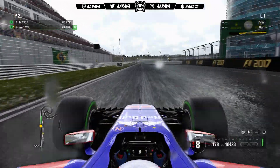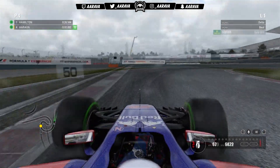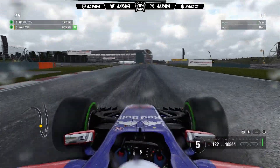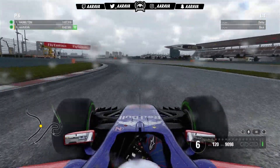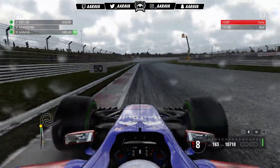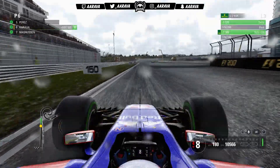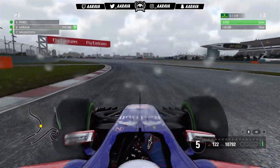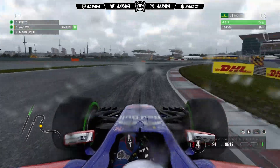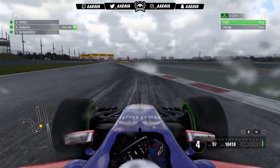It's showtime — qualifying in the wet, our first outing ever in the Toro Rosso in wet conditions. We didn't have any rain at Australia, but we'll see how it goes here in China. My team put in about nine laps of fuel, so I kept on the same set of intermediate tyres the entire session. The tyre wear wasn't too bad, and as we went through the session I was getting better and better in the conditions. We set an initial lap time which was very poor — I was understeering quite a bit through the S section — but as I said, we just continued on.